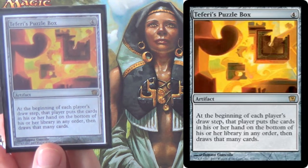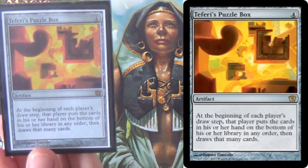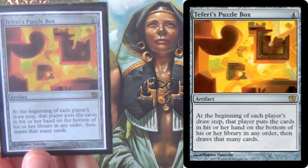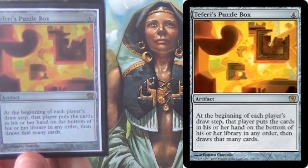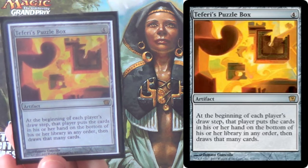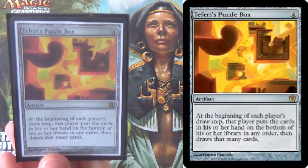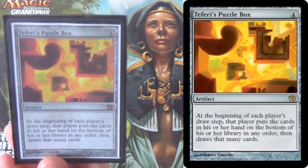At the beginning of each player's draw step, that player puts the cards in their hand on the bottom of their library in any order, then draws that many cards. This card is not easy to use in a real deck — it is actually very tricky.